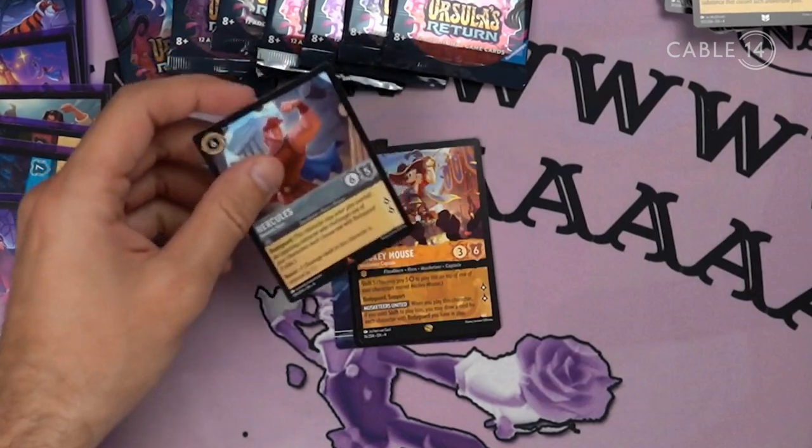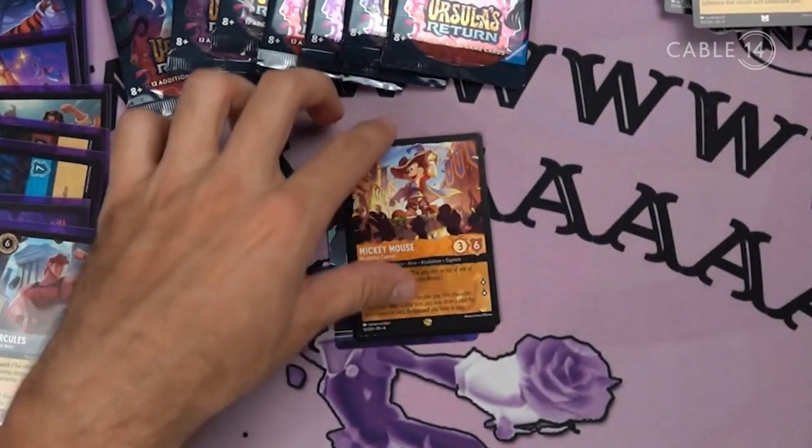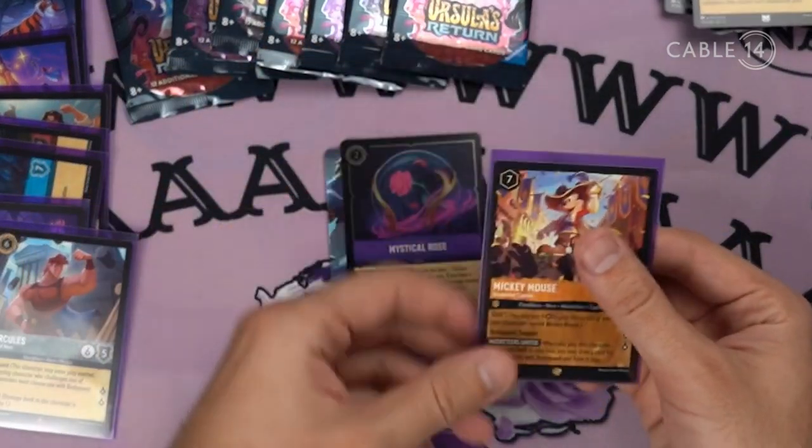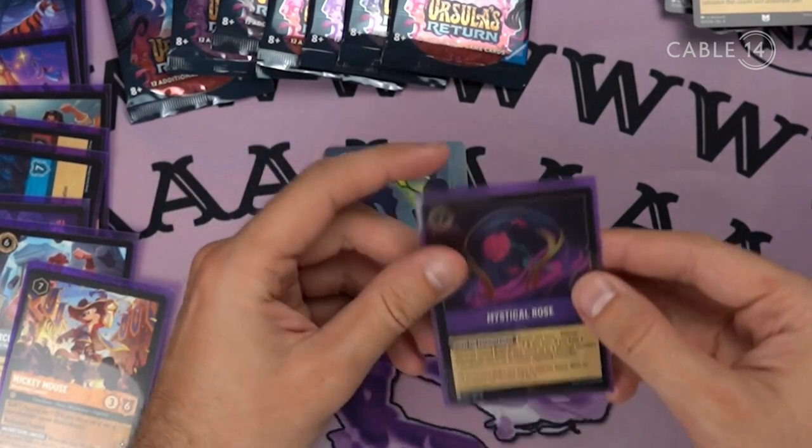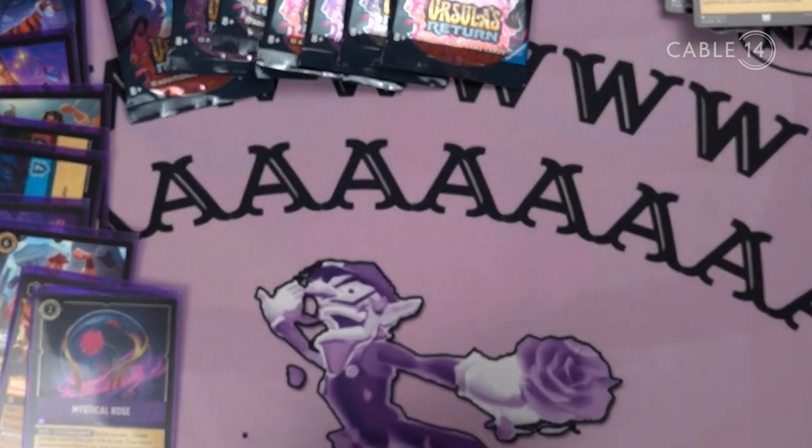There's Hercules — legendary! And Mickey Mouse. Mystical Rose — a foil item. Another one of these.